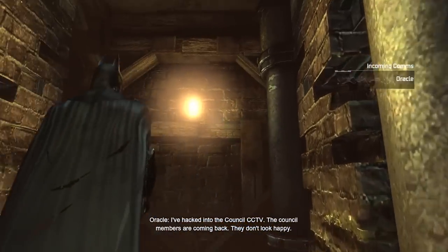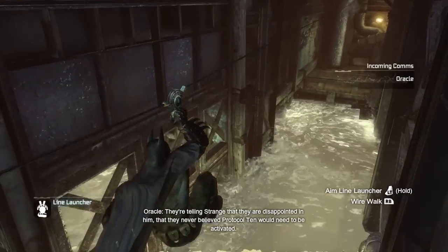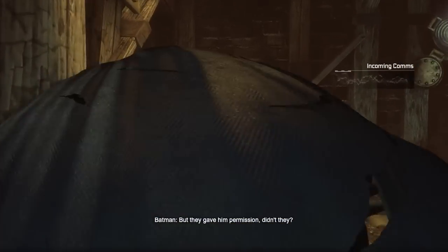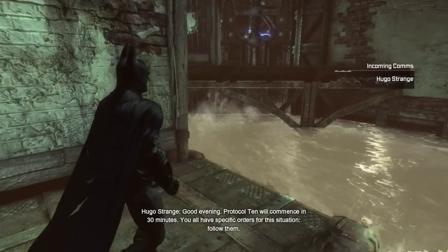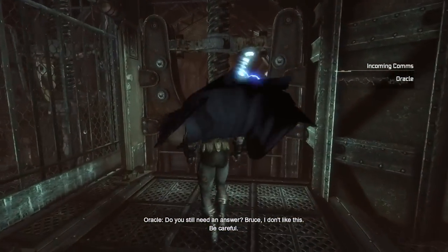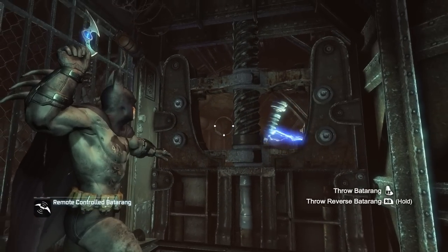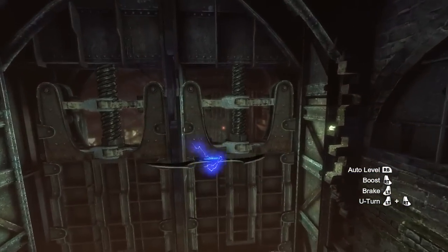[Oracle radio]: 'The council members are coming back. They don't look happy. They're telling Strange they're disappointed — they never believed Protocol 10 would need to be activated. But they gave him permission, didn't they?' [Strange over PA]: 'Protocol 10 will commence in 30 minutes. You all have specific orders for this situation. Follow them.' [Oracle]: 'Bruce, I don't like this. Be careful.' Sounds like Hugo Strange has been planning out Protocol 10 for some time. It's a city-wide initiative, and it sounds like Gotham's city elders are falling for it hook, line, and sinker.